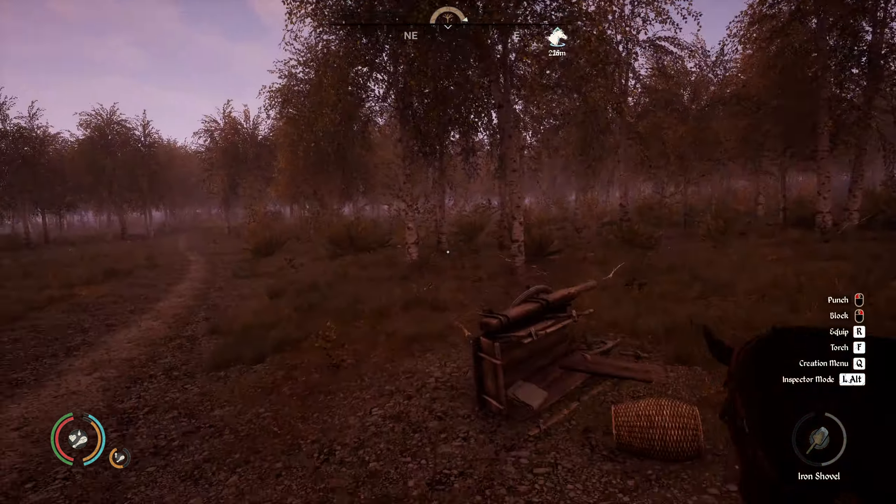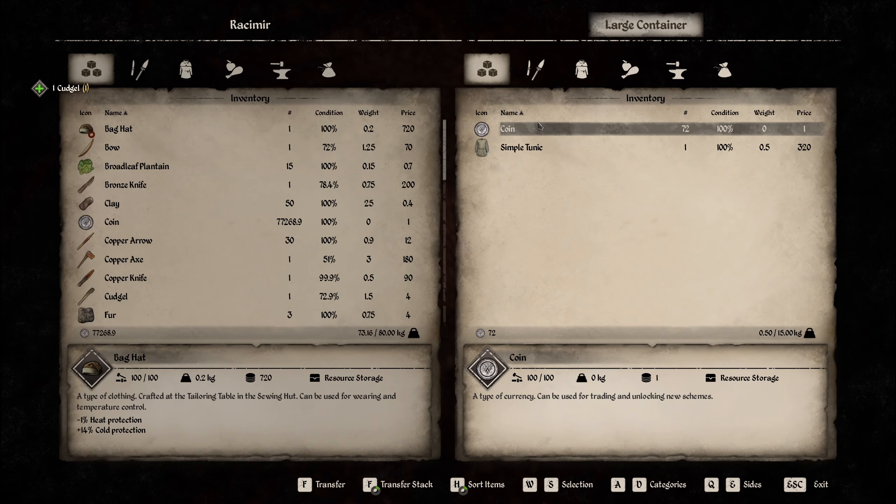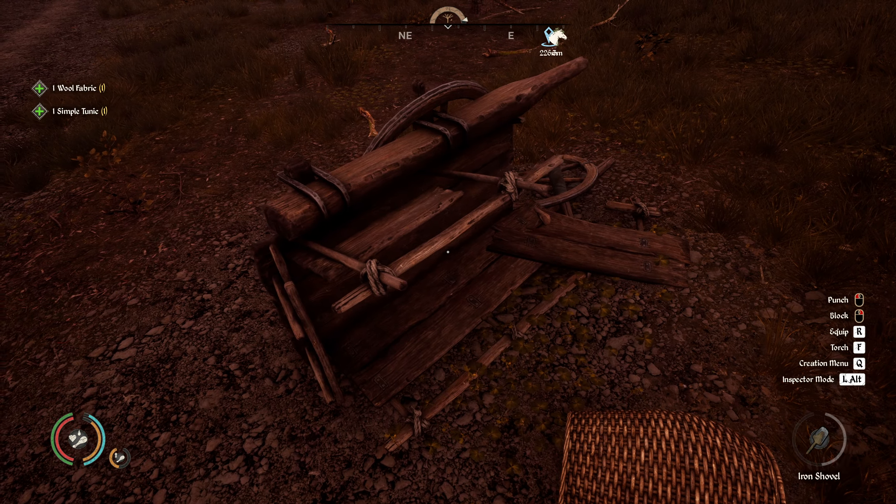We didn't check this one — there's a cudgel, some coins, a simple tunic that we can sell, and wool fabric. That's about it — okay, fair enough, let's go.